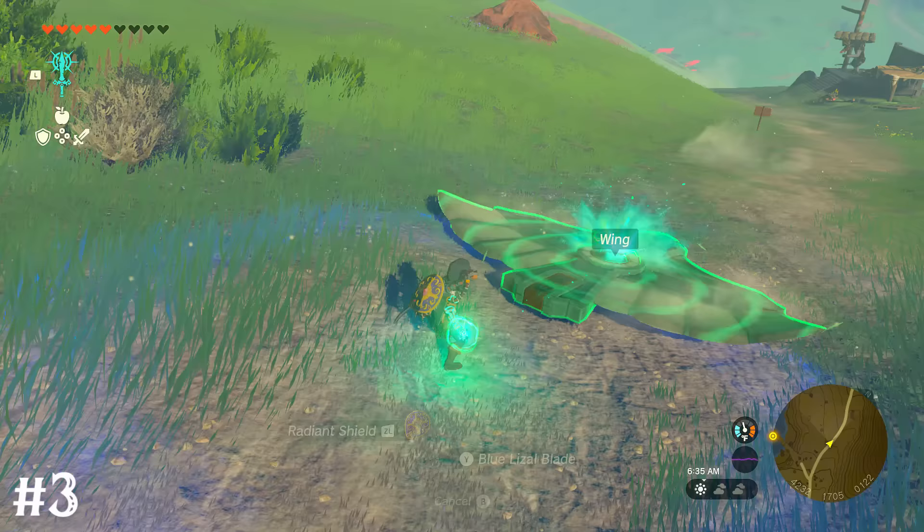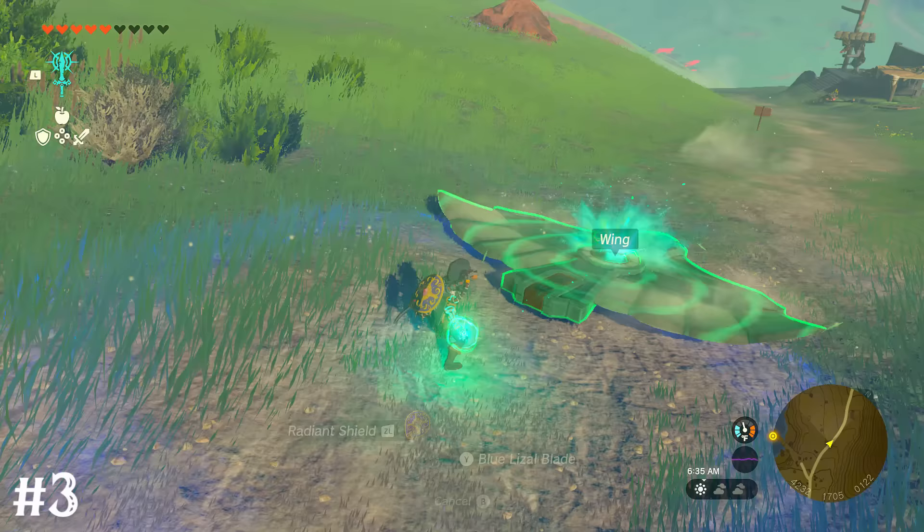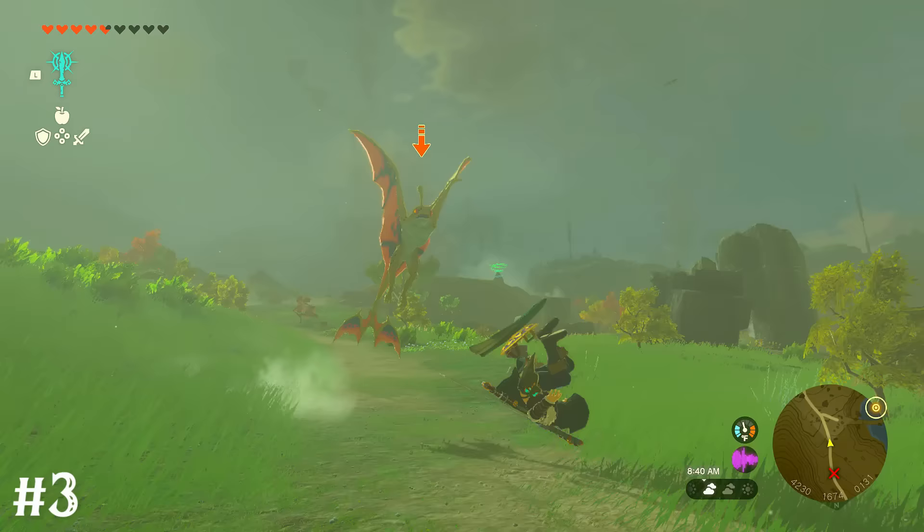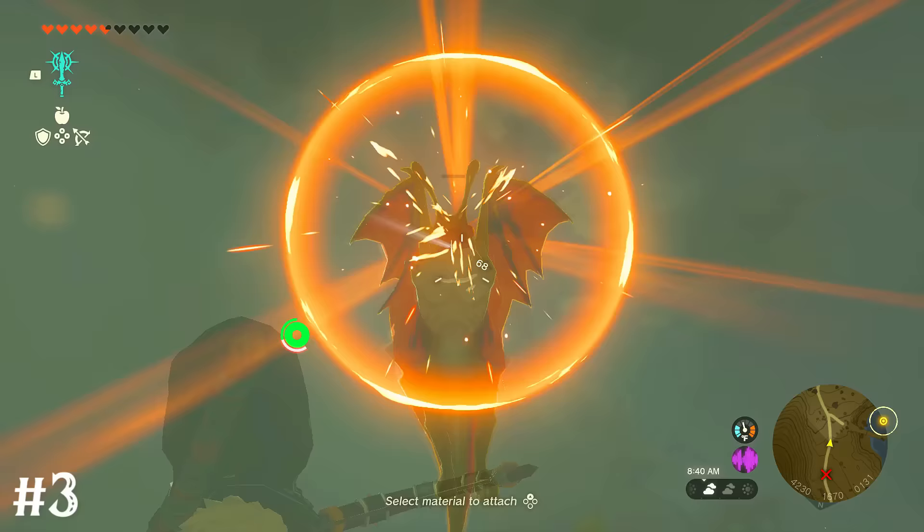If you attach a wing to your shield, when you initiate a shield surf you'll also jump a little bit higher than normal. This is just enough to let you enter slow-mo with your bow, even from flat ground.